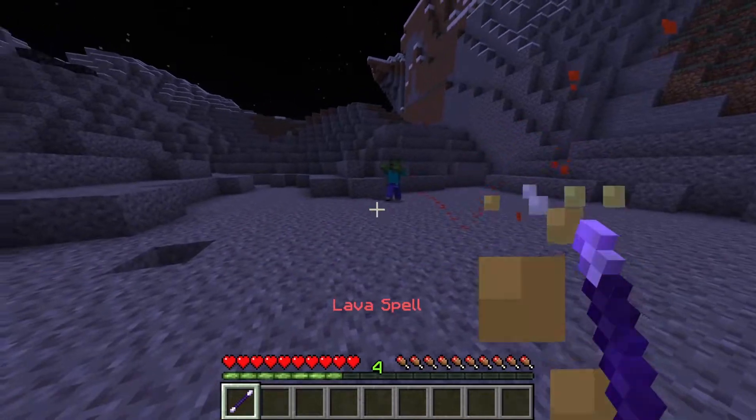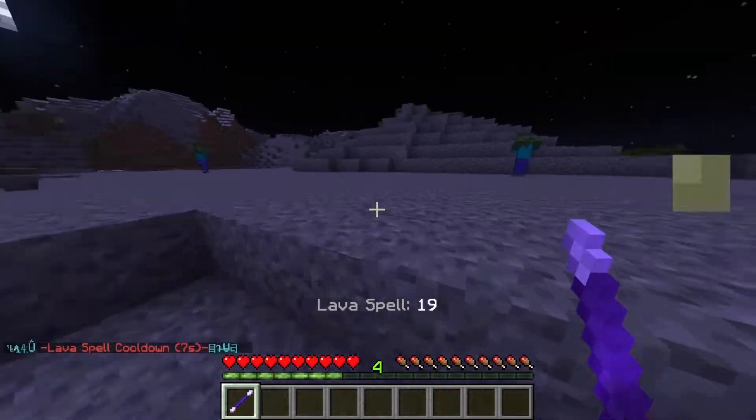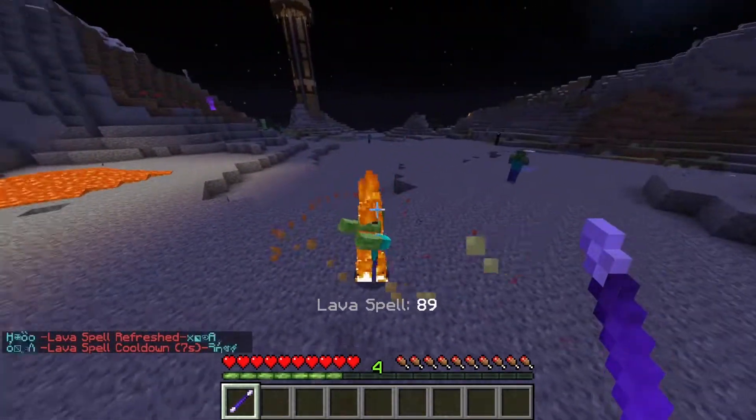The lava spell quickly shoots three times, creating blocks of lava where it hits. If you directly hit an entity, the lava will disappear again instantly, just setting the mob or player on fire.